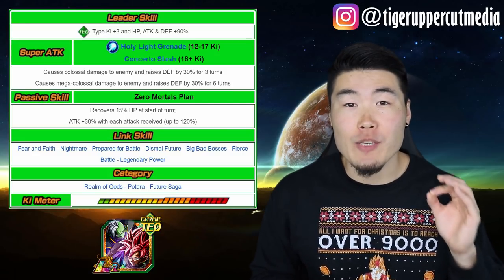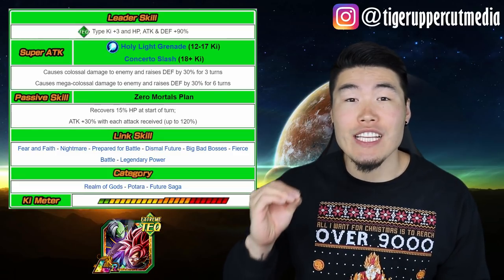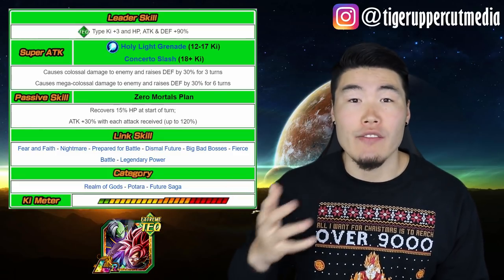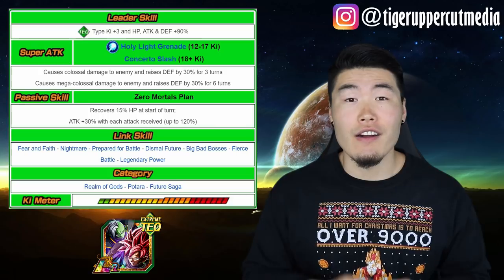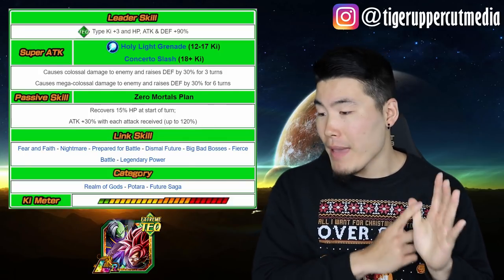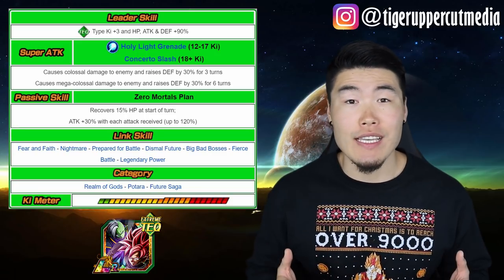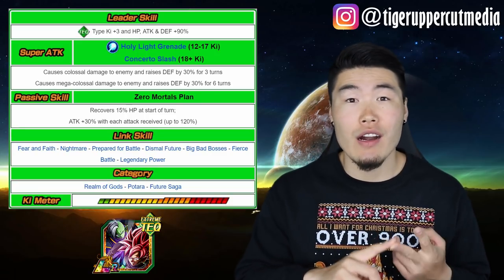The passive heals 15% HP at the start of turn, and ATK +30% with each hit received, up to a max of 120%. His links are Fear and Faith, Nightmare, Prepare for Battle, Dismal Future, Big Bad Bosses, Fierce Battle, and Legendary Power. As for category teams, he can be run on Realm of Gods, Potara, and Future Saga.